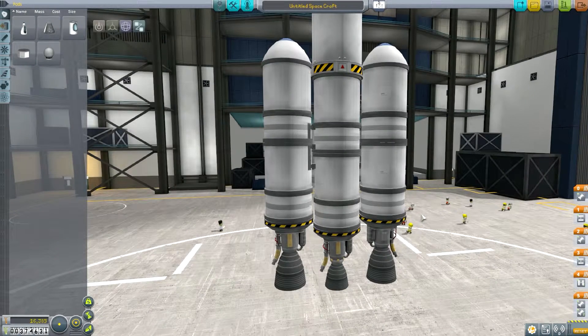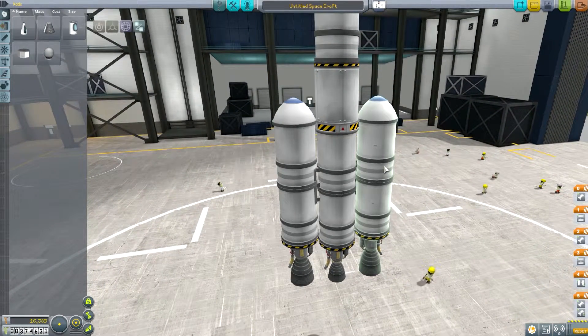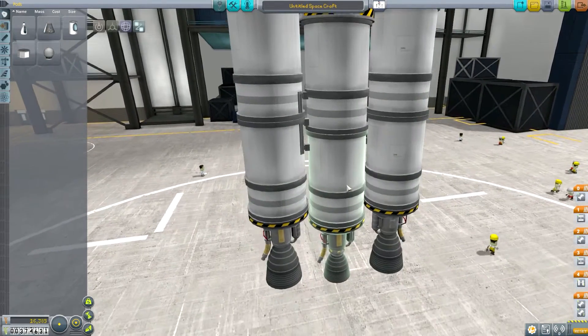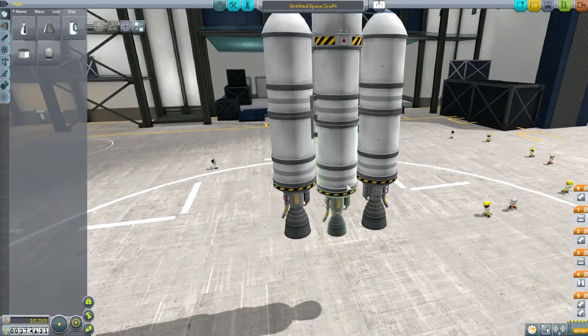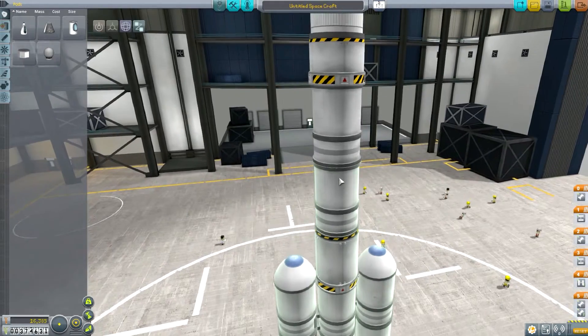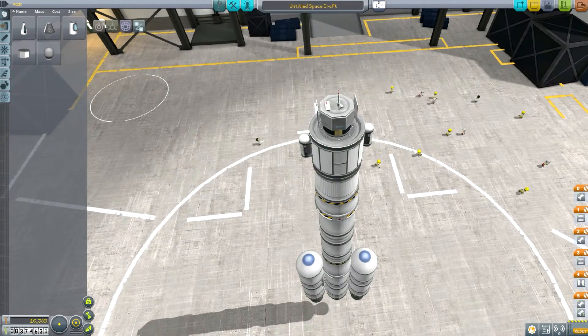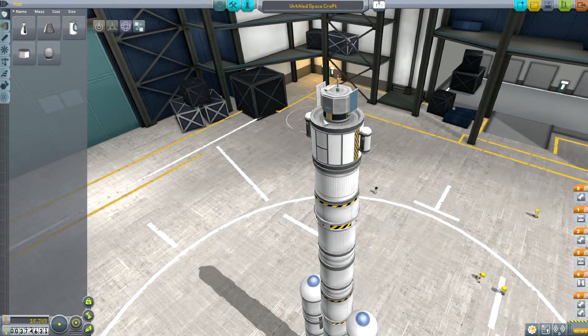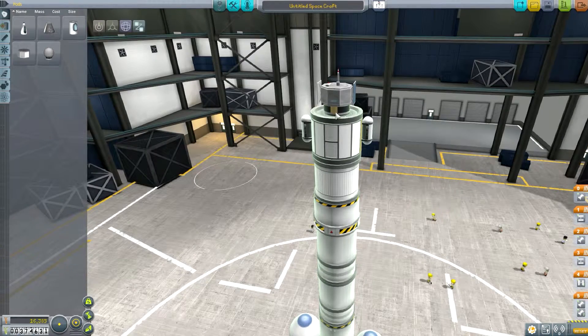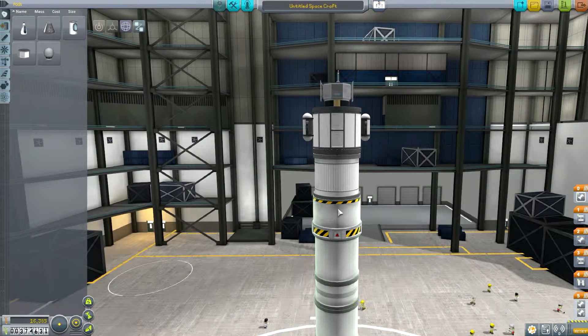Here's our probe and rocket. Something a little different — I'm using nothing but liquid fuel engines at the bottom, no booster engines. I have a simple stage with two fuel tanks and an engine, then the satellite itself: a probe core on top, a thermometer, an antenna, solar panels, a rechargeable battery, a science junior, two goo containers, a fuel tank, and one of those small super-efficient engines.